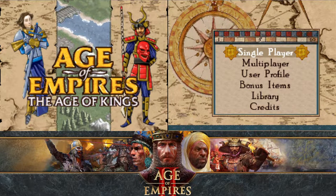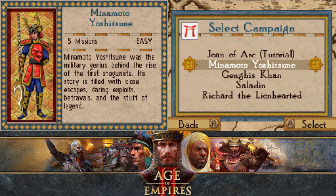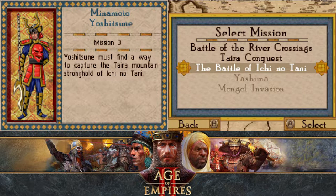Hello everybody, this is Mithril Zenith. Welcome back to Age of Kings for the DS. We are on the Minamoto Yoshitsune campaign, mission 3, the Battle of Ichi no Tani.